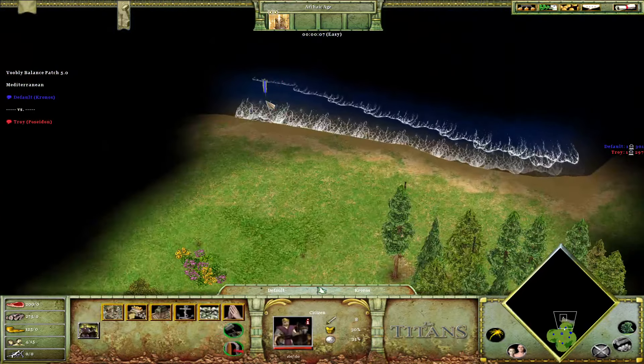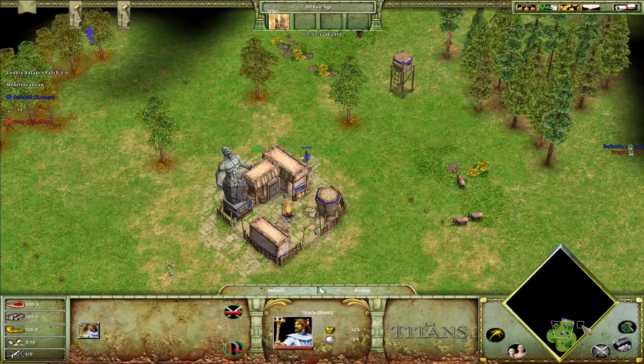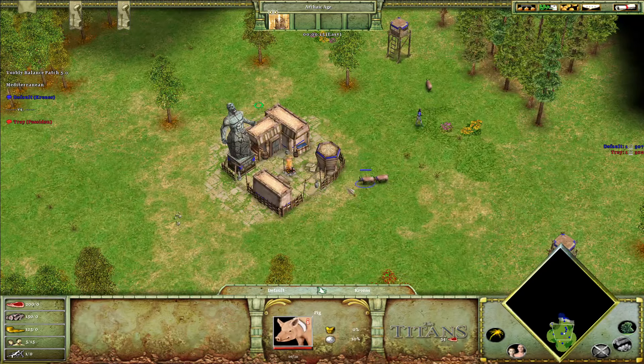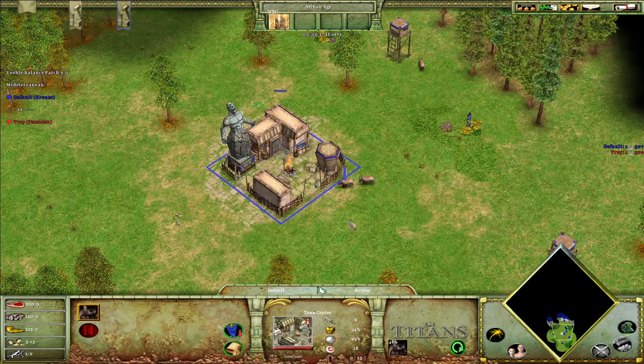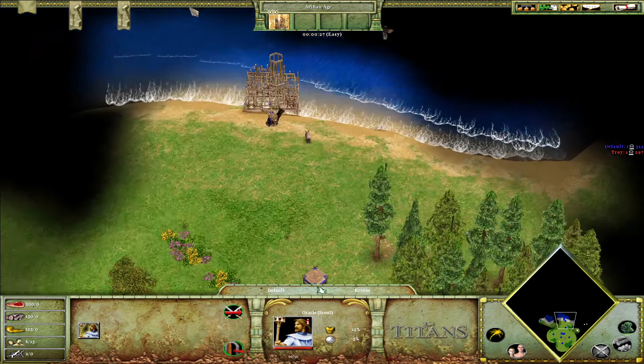So as you can see I'll be moving my villager to the ocean. What I want to do right now is get the pigs close. I just actually realized I don't have a pause button on my laptop, so I can't even pause. This will be kind of hard to talk in deep thought while I play.